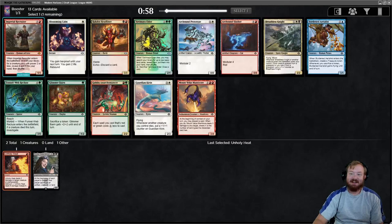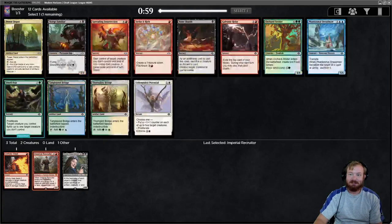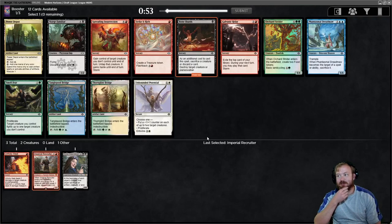Somebody else is going to get that Arcbound card and draft the most amazing Arcbound deck. We could have had a great Arcbound deck. We'll take Imperial Recruiter - it can fetch Braids and is just card advantage in red, which is good.